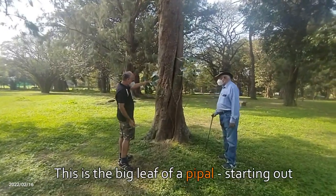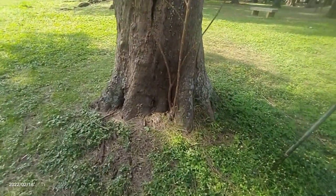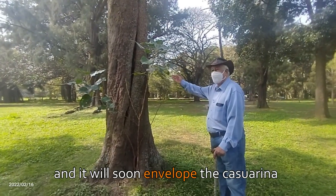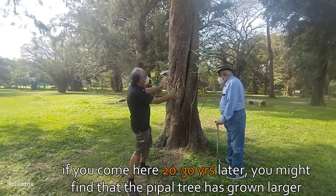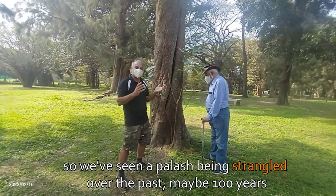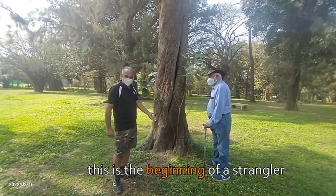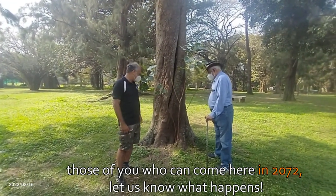This is a big leaf of a peepal starting out, and it will soon envelope the casuarina. If you came here 20 or 30 years later you might find that this peepal tree has grown larger. So we have seen a palash being strangled for the last maybe 100 years, a palm tree that has been strangled for the last 80 years, and we are now seeing a full grown casuarina tree — this is the beginning of a strangler. Those of you who can come here in 2072, let us know what happened.